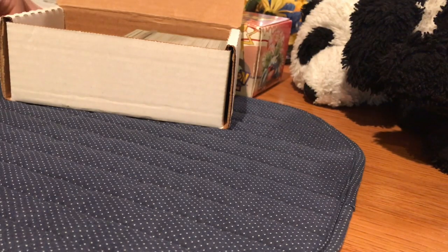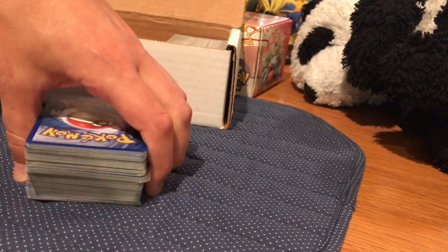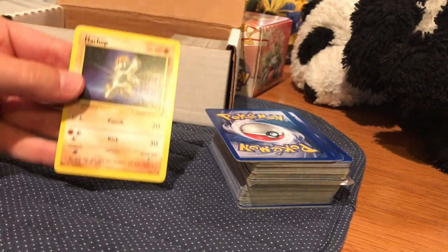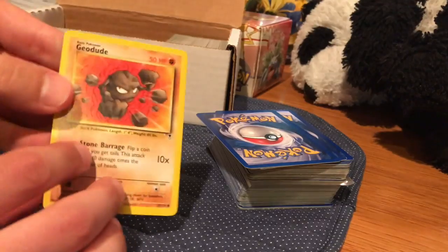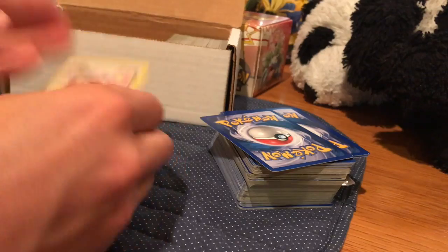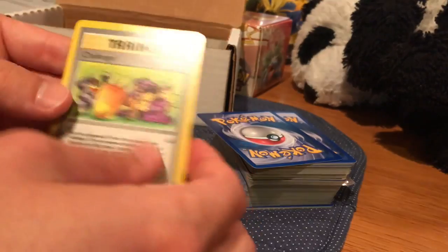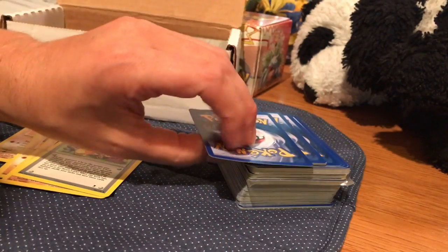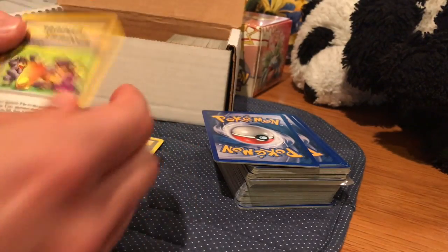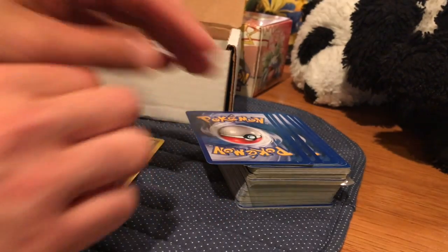We were just in the middle of doing some Legendary Collection — pull out my next batch here, just like that, plop it on down. I want to try to go through these a little faster now. We've got Machop, Legendary Collection; Geodude, Legendary Collection. These cards all look relatively mint. Geodude, Machop — that's a Legendary Collection card. And of all the things to be in Legendary Collection, Squirtle is going to be one of them.